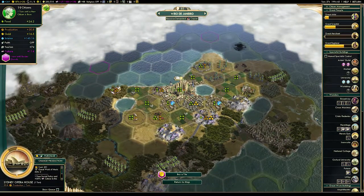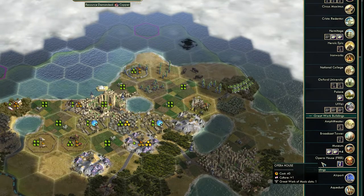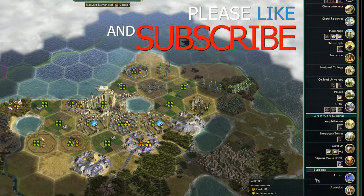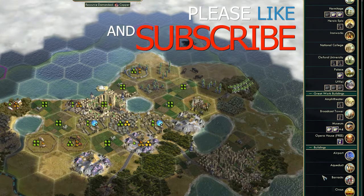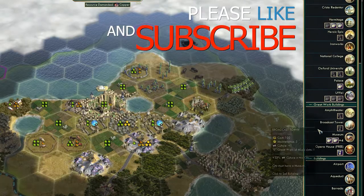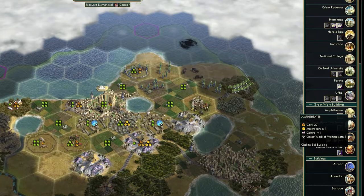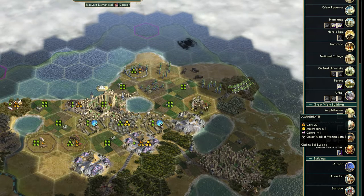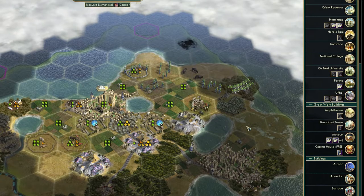If I jump into Rio, we can have a look at some of the cultural buildings that are most important in the game. There are basically five. Starting off, the first one is the monument — that'll be one of the first things you'll build. From the monument, you work your way through. Next comes the amphitheater, providing plus one culture, but this time also a great work of writing slot. That's really important.